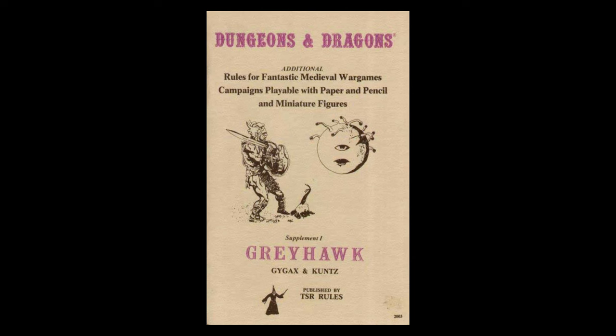But an alternate combat system was presented in the original three little brown books — a system with armor class and D20 rolls that we are accustomed to in basically every version of D&D since then. The release of the first supplement, Greyhawk, upgraded and extended the alternate combat system and made it pretty much the standard, although you still could use Chain Mail. How much it was used back in the day, I don't know.